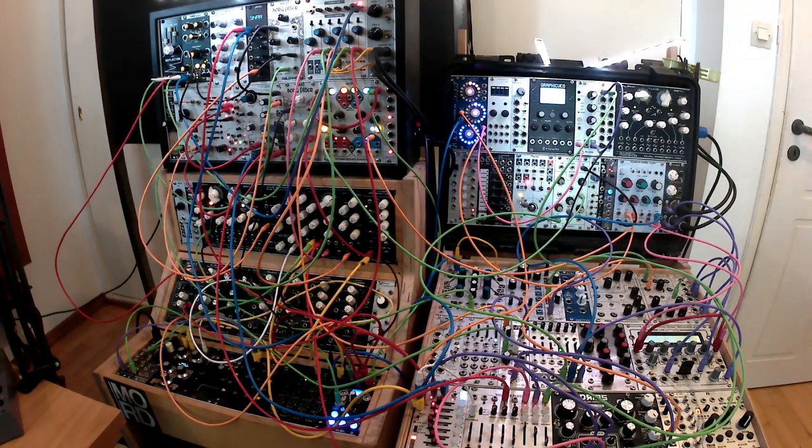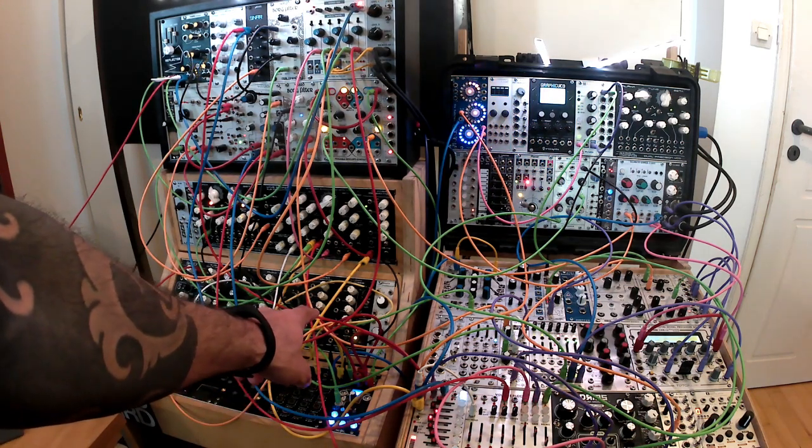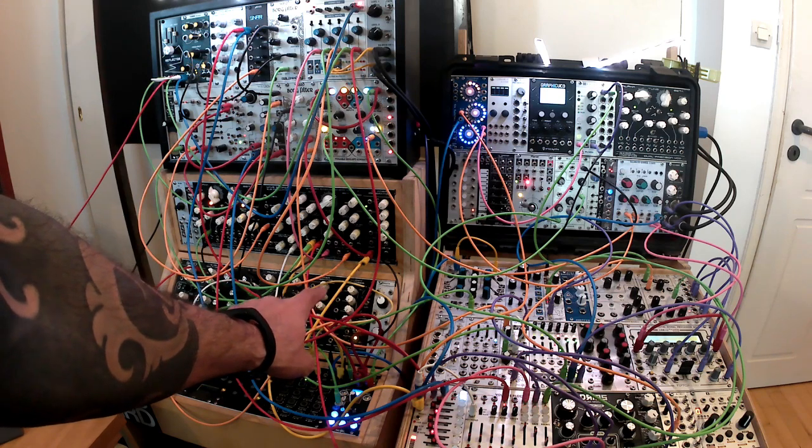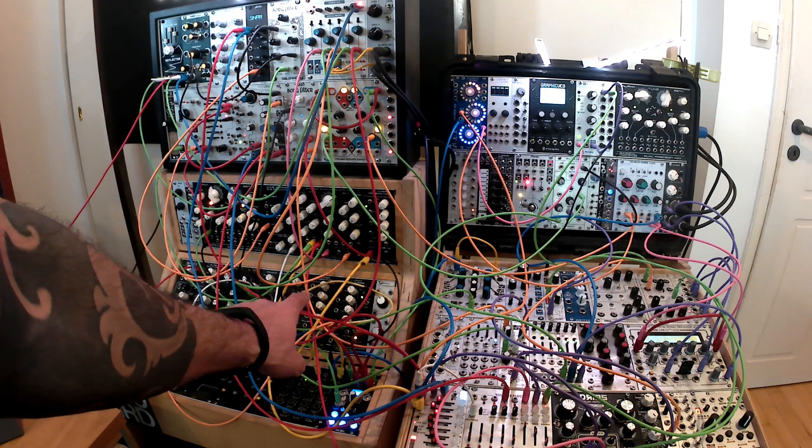I've made a snare — I'm just using the snare waveform on Microbrades, which is triggered by Variegate. There's a hat pattern, which is the Radical Frequencies Lucky Voltages output 4, going through the stereo cascaded OTA VCF from Radical Frequencies, the high-pass filter.